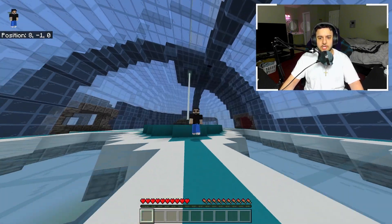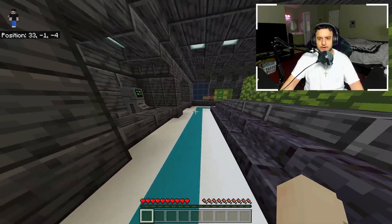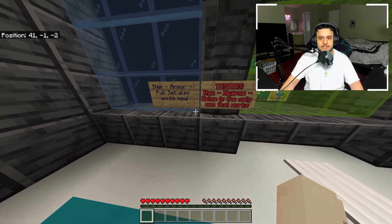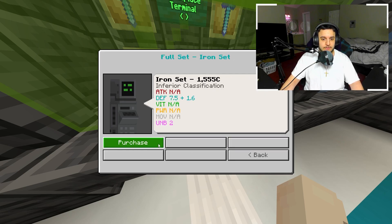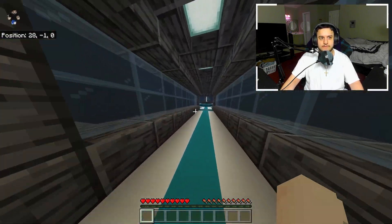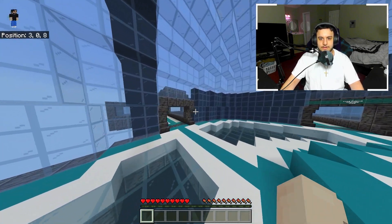On today's number three spot we have the Universe realm. The Universe realm is a pretty cool role-playing realm. This realm is actually very new — I've never seen anything like this before. You get to get armor and weapons. Let's jump here — we got the galactic market. Select a category to help better categorize your search. We want to do items, armor, full set, iron set — you can purchase that, but I obviously don't have enough money for that. I'm pretty new to this realm.